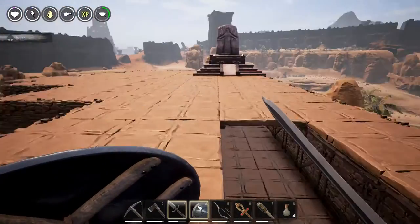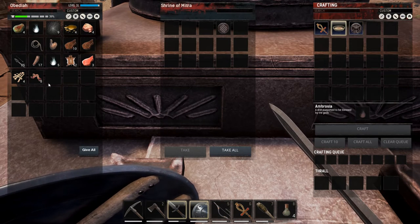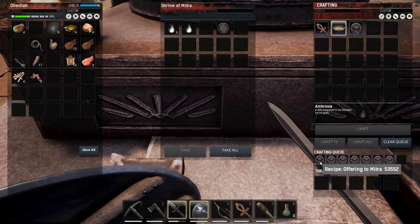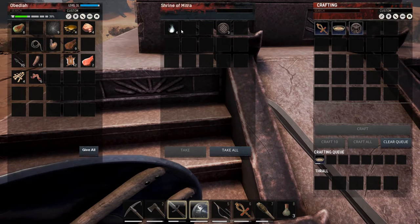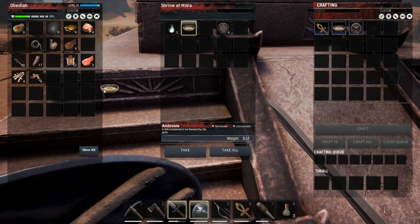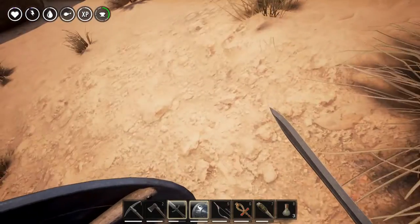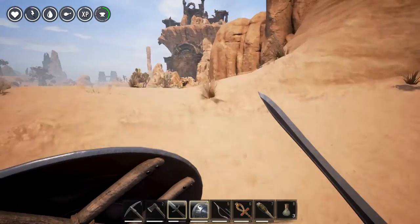I brought us back to base. I want to see what we can do with these lingering essences. I believe there were two different things we could craft with them. Yeah - offering to Mitra and ambrosia. We have six of them, so let's craft one. Of course it's going to do this stupid glitch. This offering to Mitra just disappeared - is it supposed to just go away? Oh, it did give me one of these manifestations of zeal, which I'm not sure what those are for. But I also got this ambrosia - let's check the info on that. It says bizarre substance with healing properties - good!